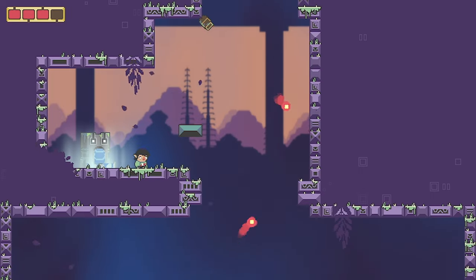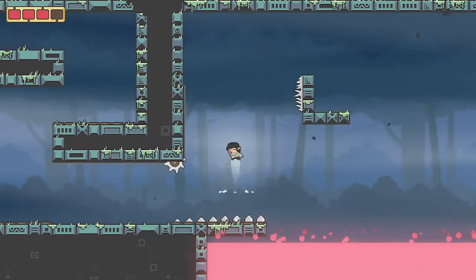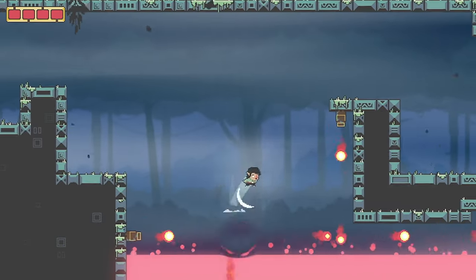Falling leaf particles. The levels went from feeling soulless to having some charming character that leads you through. It also calms players from the anxiety of the fast-paced levels.